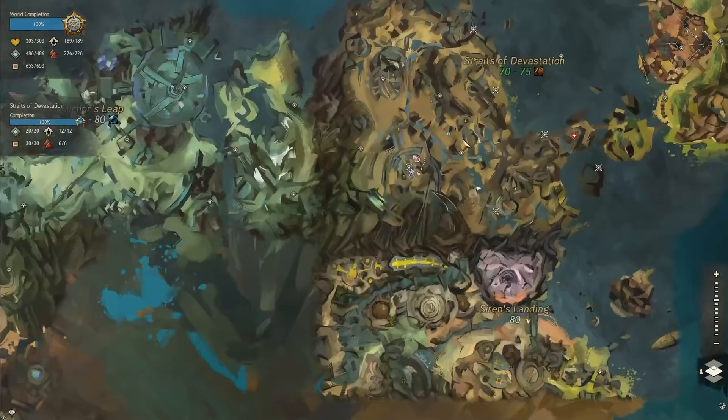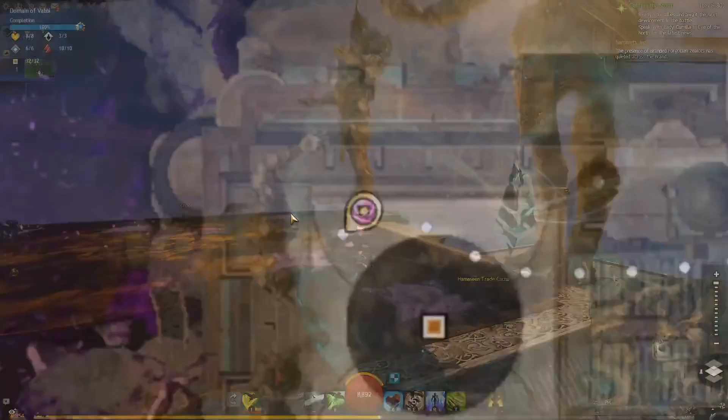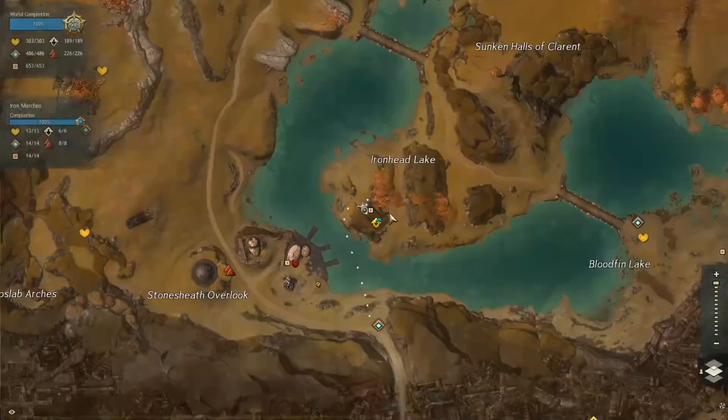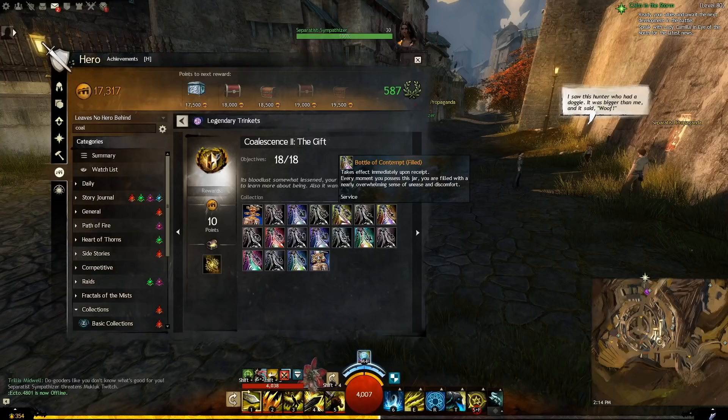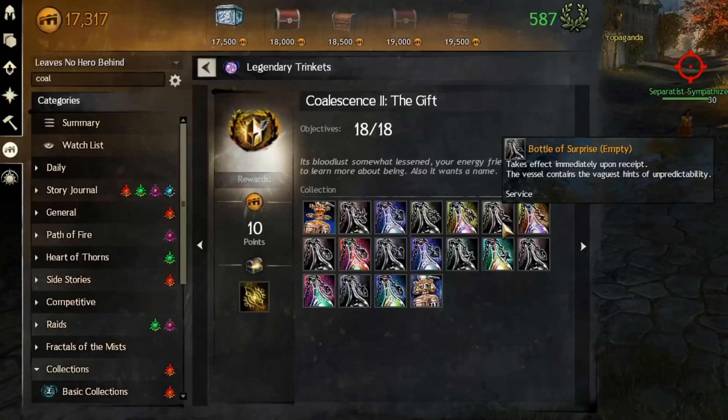Bottle of Rage empty is picked up on the eastern Balthazar statue at the Temple of Balthazar in the Straits of Devastation. Bottle of Rage filled: the bottle will fill when approaching King Joko's Sky Garden, where you have the final showdown with Balthazar at the end of the Path of Fire story. Bottle of Contempt empty is found in a small crevice below the Cauldron of Searing in the Iron Marches. Bottle of Contempt filled: talk to any separatist sympathizer in the stronghold of Ebonhawk. These guys have so much contempt it takes a physical form — that's amazing.